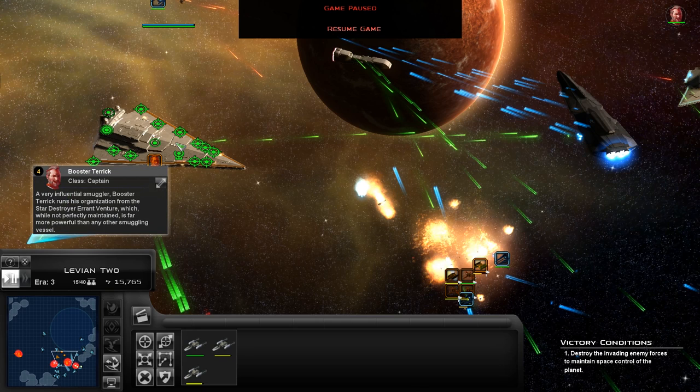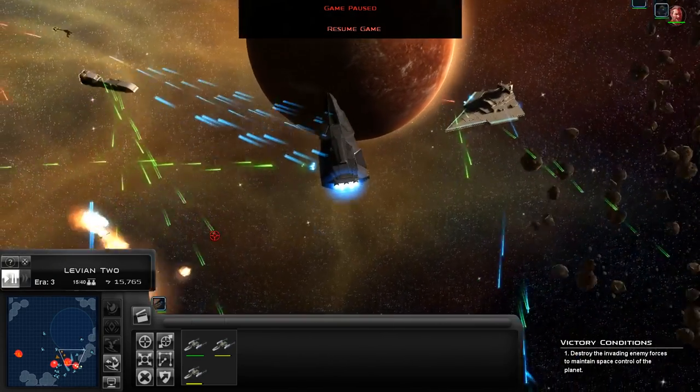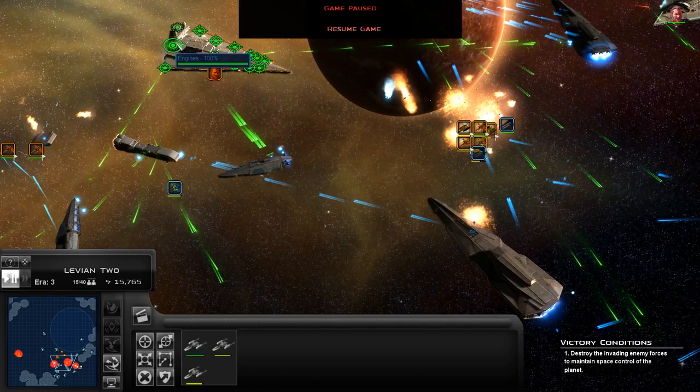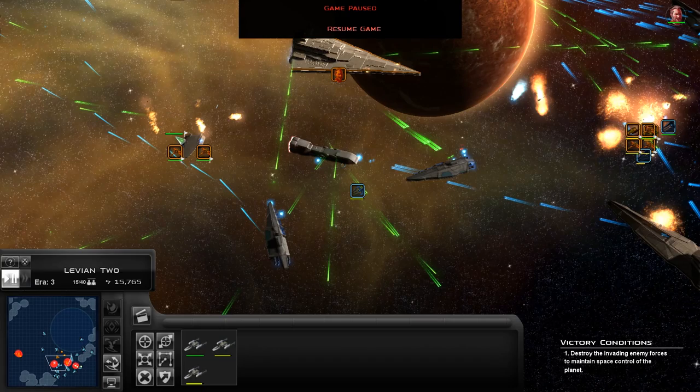We do have Booster Taric — another smuggler who's joined the New Republic — but I don't think we're going to be able to break through this. They've got more firepower than us. If we try to retreat now though, we may lose the engines on this Star Destroyer. It's probably for the best though.